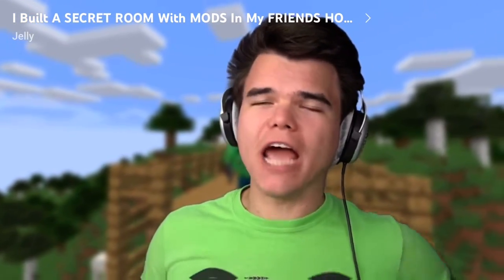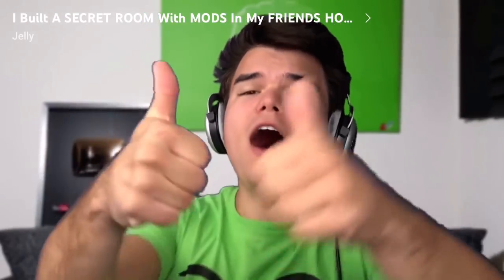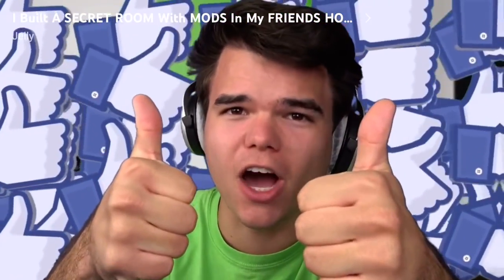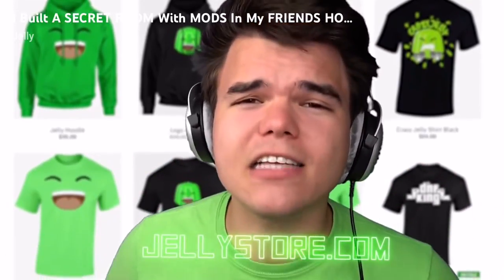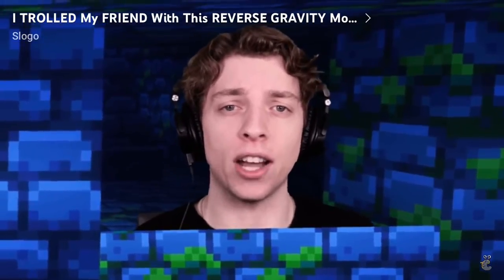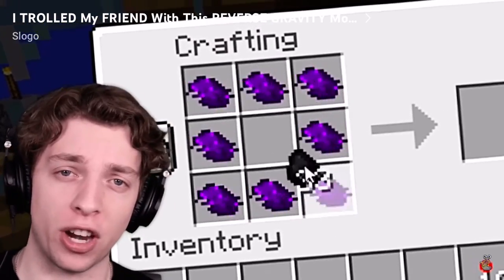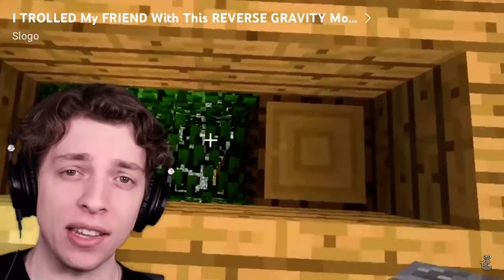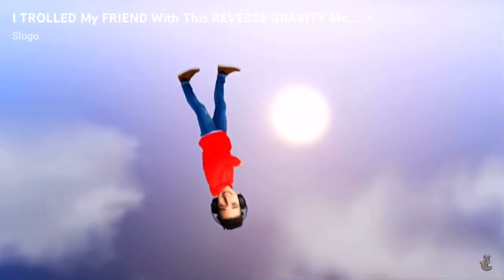Today, I'm going to be using Minecraft mods to build a secret room in my friend's house. I want to see at least 100,000 likes on this video if you want to see more trolls. Also, go to JellyShare.com and get some merchandise. Ladies and gentlemen, we are going to be trolling Craner with a reverse gravity mod. We are going to be crafting some gravity generators and placing them all around and inside Craner's house. Then when he walks close to one of those generators, gravity will flip upside down and he'll be shot into the sky.